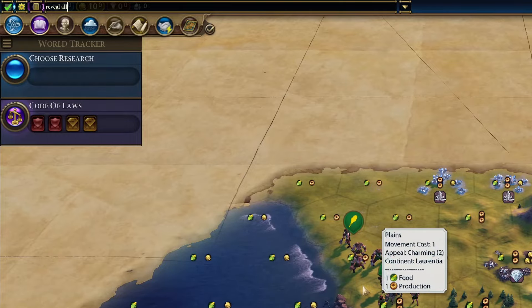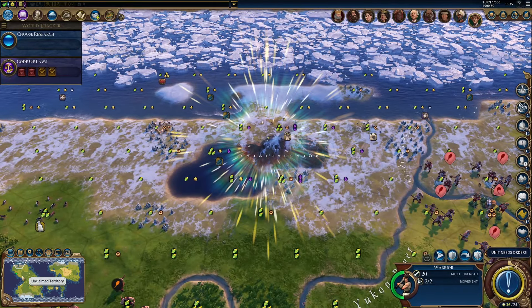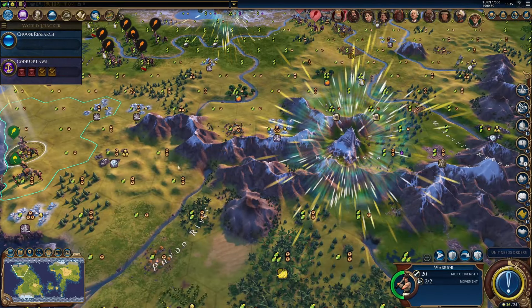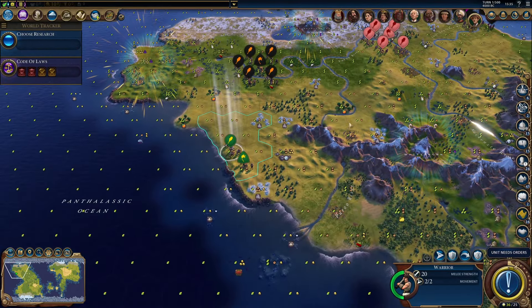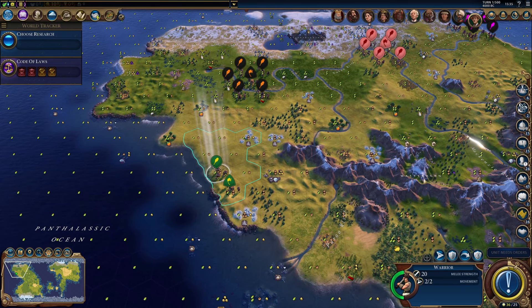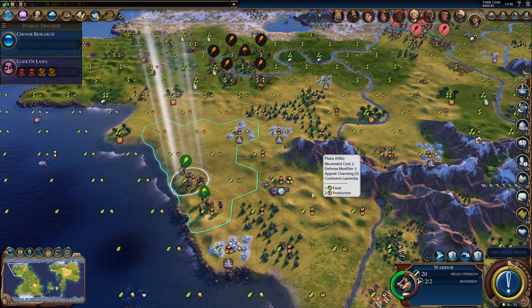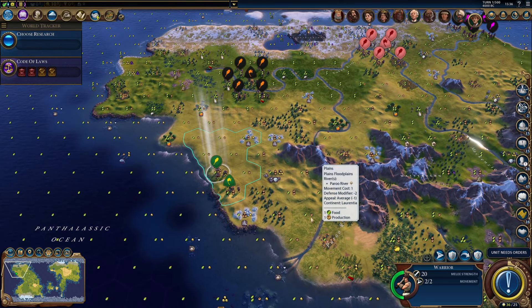Type in 'reveal all' and hit enter. It opens the map — you can see the continents — and then you realize we have three wonders here: the Cliffs, Pajajaculo, and Matterhorn. And you think, wow, I really like this map. Lots of wonders, and it seems like it's going to be fun.